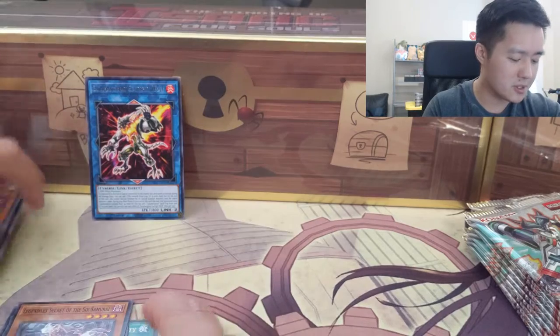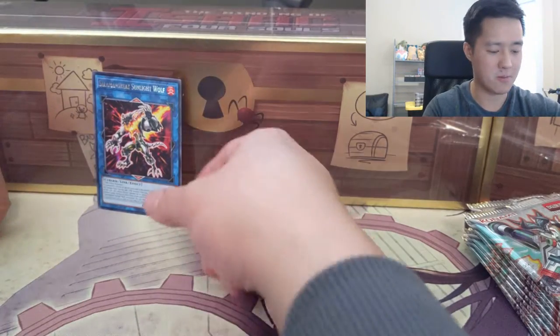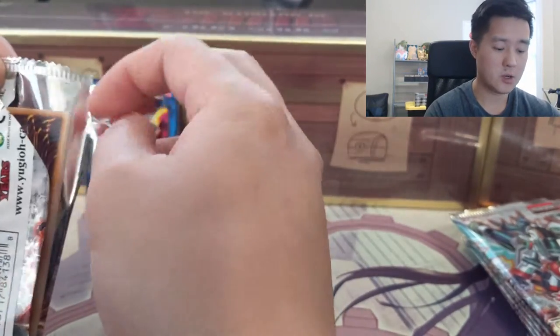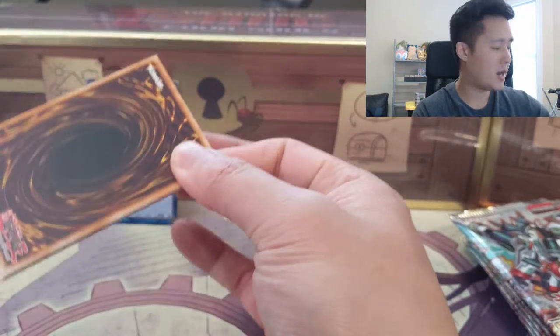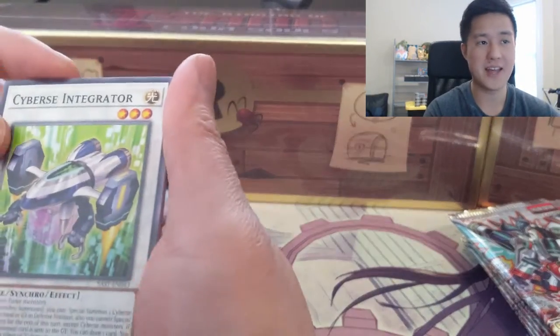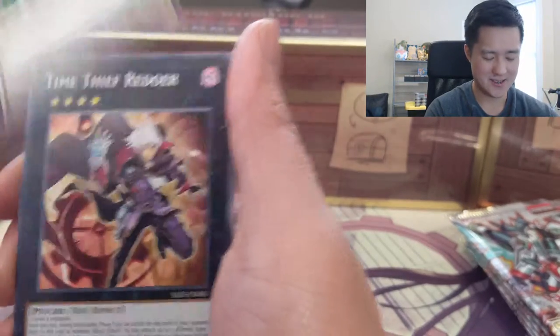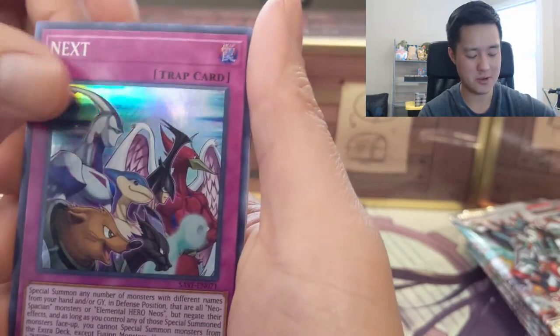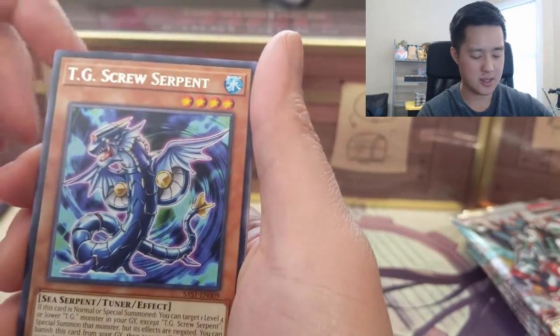I want to see if we can get a couple of these. Not sure how often Yu-Gi-Oh cards have duplication where you get the same rare multiple times. For the big hits we're looking for: Pot of Extravagance and the Fantastical Dragon Phantazmay — the naming is getting pretty wild.